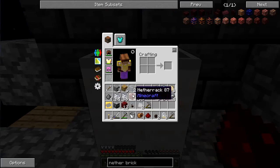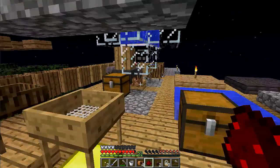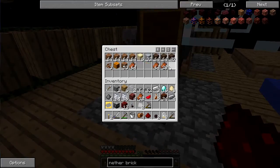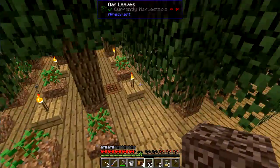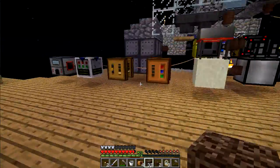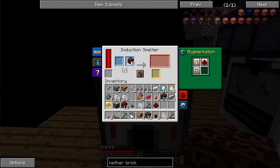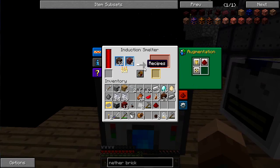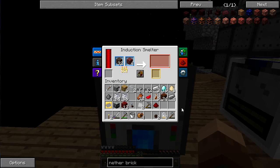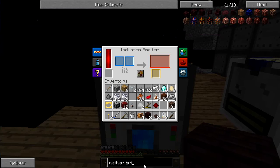That's four netherrack. Let's grab some soul sand from over here in this barrel — I have quite a large amount of dirt going; I've just been throwing bits of dead zombie flesh into the barrels. Let's see if this works — over here in the induction smelter, let's take the netherrack and a bit of soul sand, toss that in. Done — nether brick, awesome.